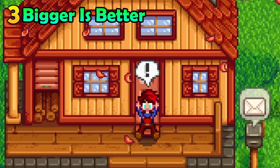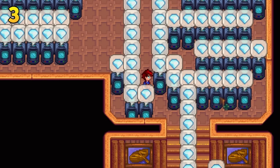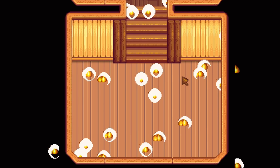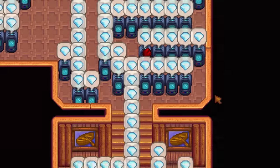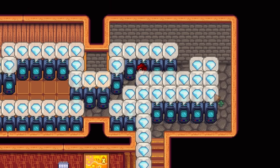Additionally, once you have fully upgraded your farmhouse, you can leverage Robin's services to slightly increase the size of your house. You can remove the useless crib, add two additional rooms and remove a wall, creating an amazing open floor plan.